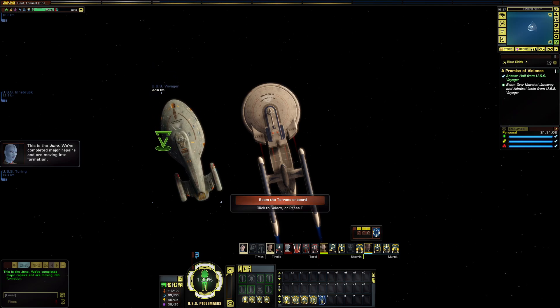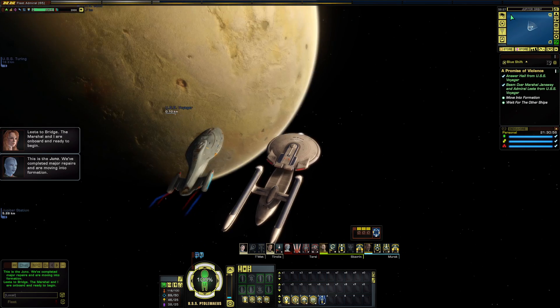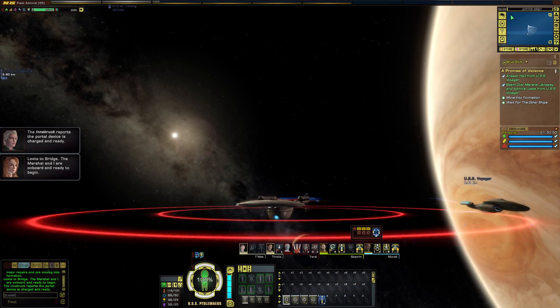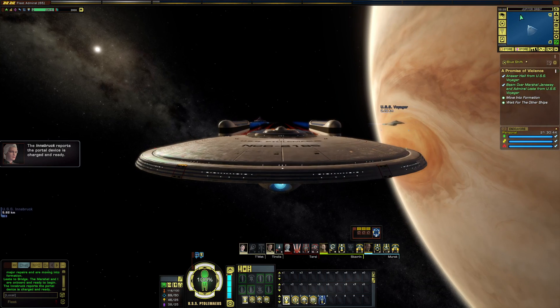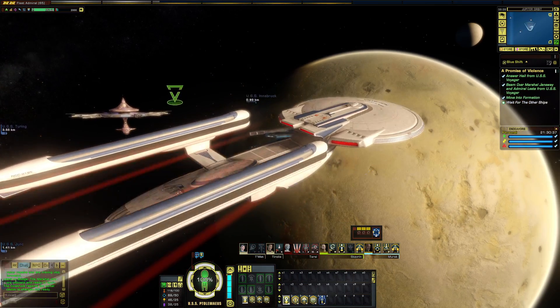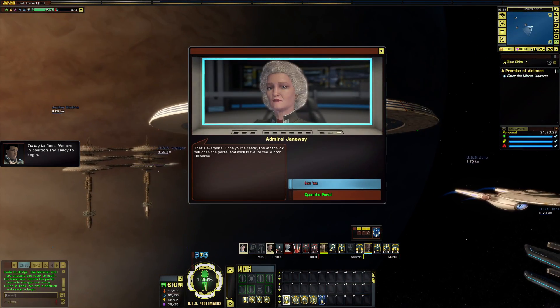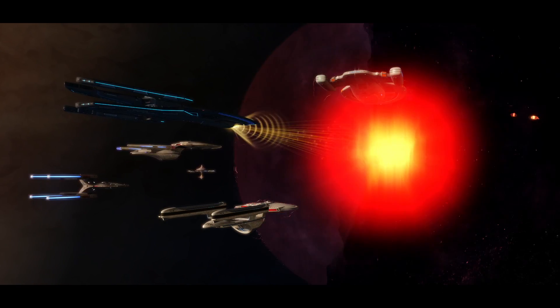This is the Juno. We've completed major repairs and are moving into formation. Lita to bridge — the Marshal and I are on board and ready to begin. The Innsbruck reports the portal device is charged and ready. Turing to fleet: we are in position and ready to begin. That's everyone. Once you're ready, the Innsbruck will open the portal and we will travel to the Mirror Universe. The portal is open for business.